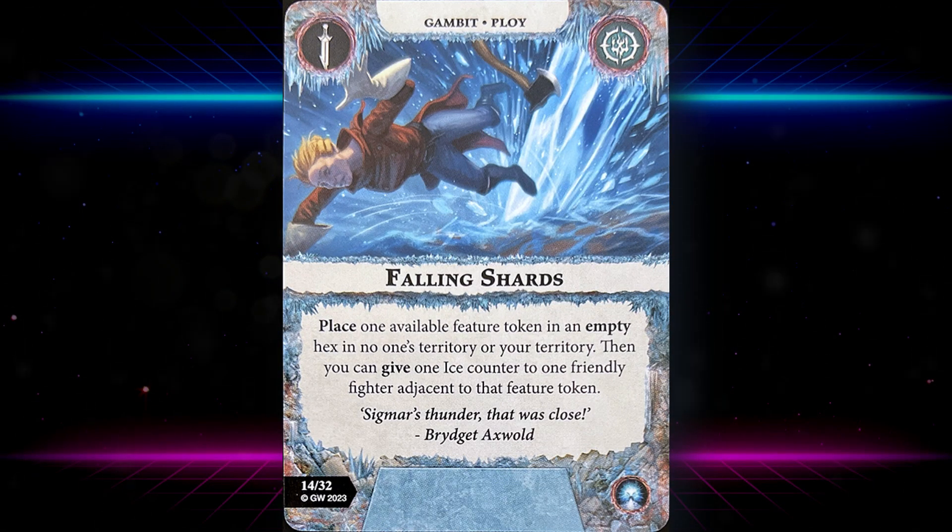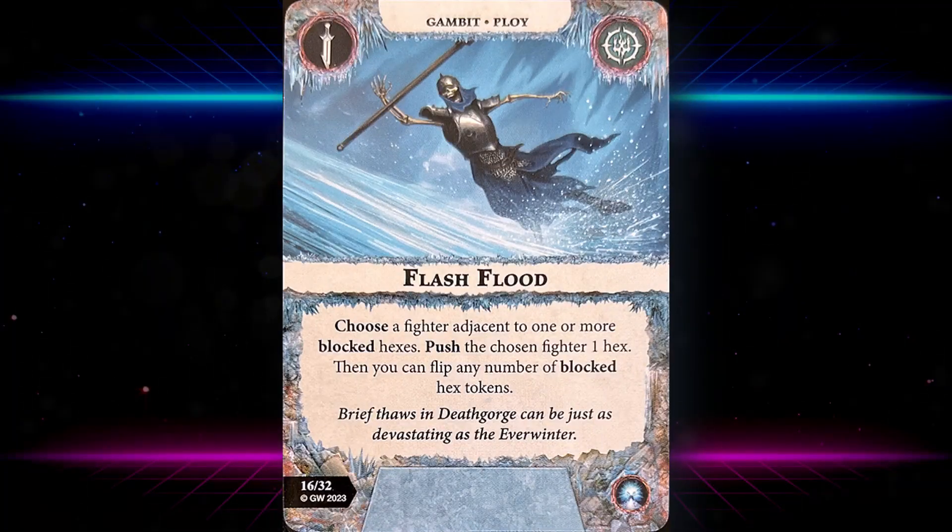Falling Shards: place one available feature token in an empty hex in no one's territory or your territory, then give one ice counter to one friendly fighter adjacent to that feature token. That feature token could be one of the blocked hex tokens now included in the Deathgorge rule set. Ice counters are needed to score Winter's Hunger and to synergize with other cards.